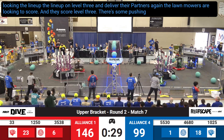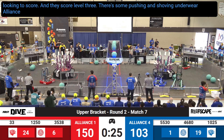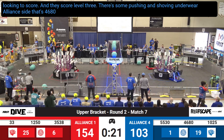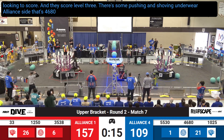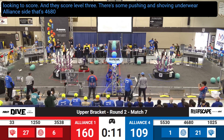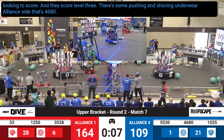There's some pushing and shoving on the Red Alliance side. It's 46-80, pushing the Robo Jackets around. The Aztec Eagles are playing some great defense, and Team 33 scores on level one. They pick up a coral. The Robo Jackets get another coral again and they're loading it on. 12 seconds left in the match. There's one more score at level three.